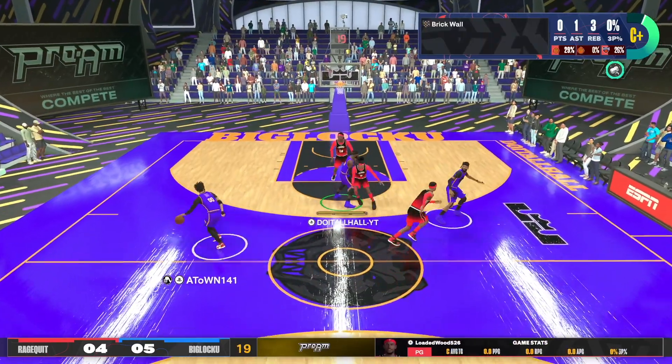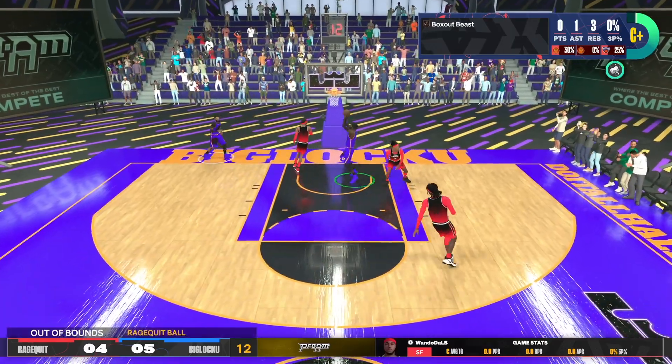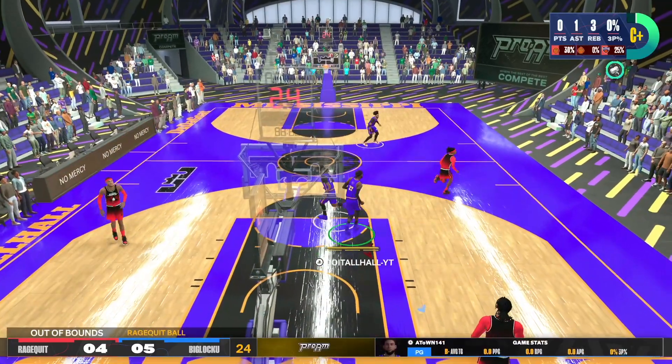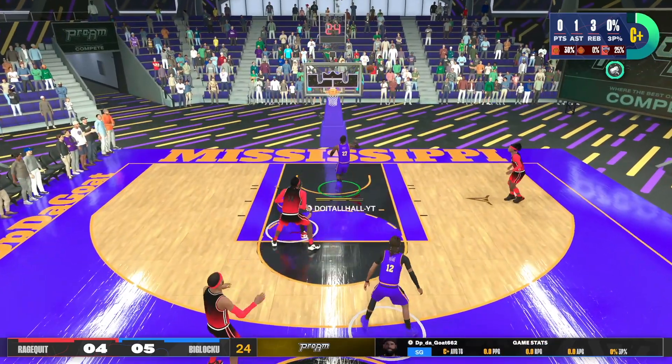A-Town brings the ball up. He set a double screen for that boy — wide open again and he pulls it. Guess what? He bricked. But it's fine. DP gets the rebound. I go up for the easy two and they say DP was out of bounds. Come on, 2K, y'all got to fix these out of bounds. A-Town goes for the steal, he doesn't get the steal. And Buddy takes a good shot but he missed it. Look at the rebound — look how I jumped.